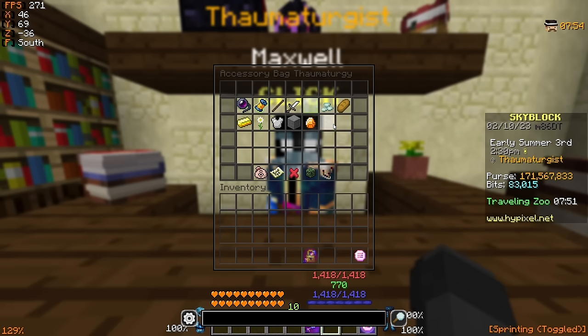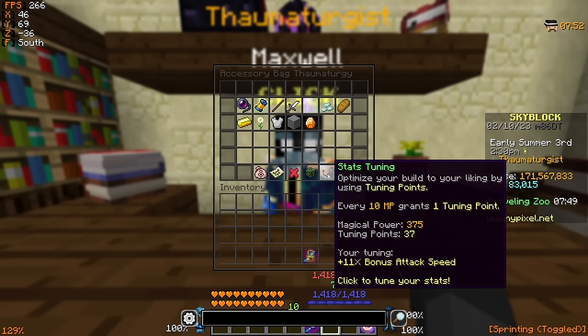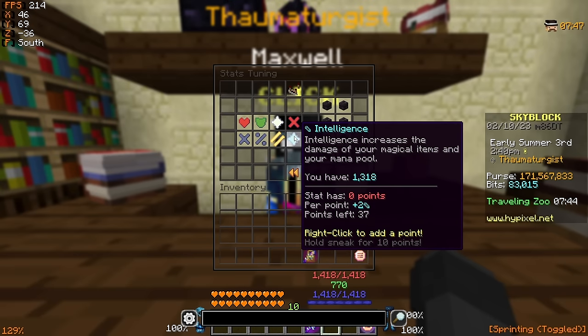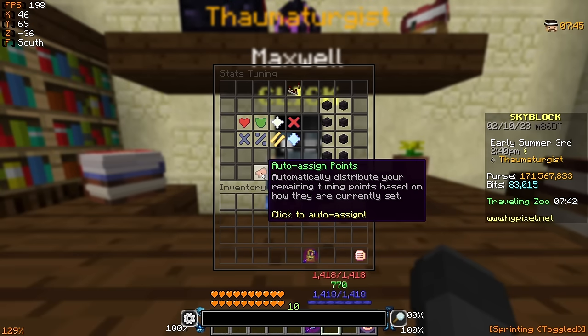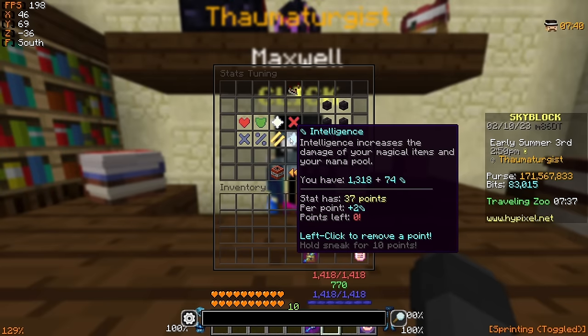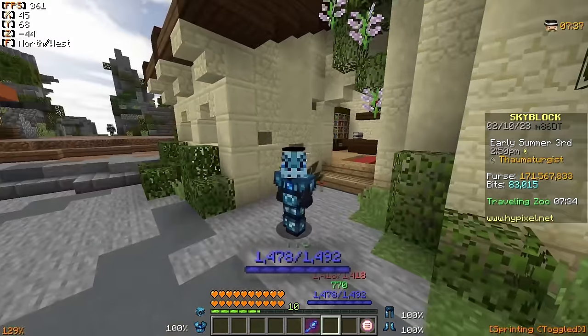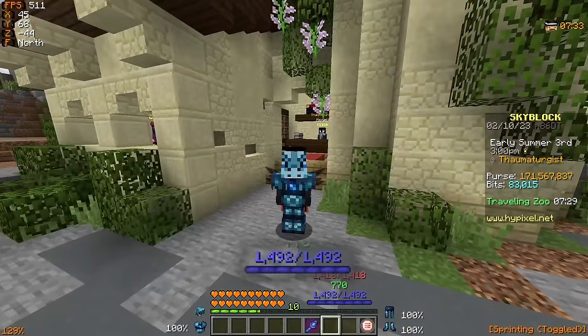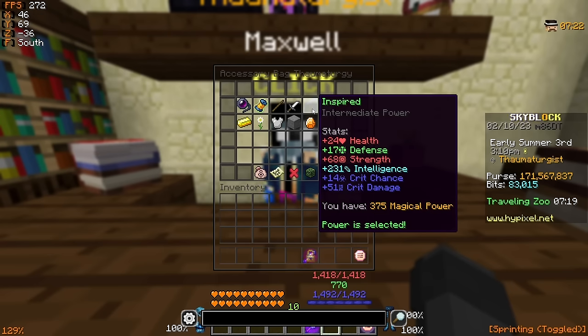Now on top of selecting a power stone, you can also do what's called stats tuning. Currently my stats are tuned to give me bonus attack speed, but if I wanted to, I can clear those points, select intelligence instead, assign all of my points into intelligence, and now this is giving me an extra plus 74 intelligence — so when I exit this menu, I now have 1,492 mana, putting me even closer to 1,500. Now this inspired power will only give you a certain amount of intelligence based on how much magical power you have at the time, and I will get into how to obtain magical power later on in the video.